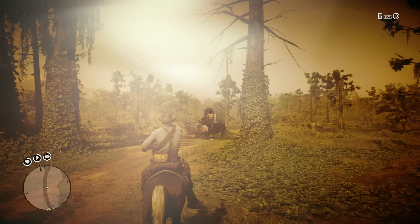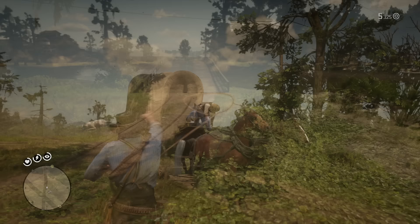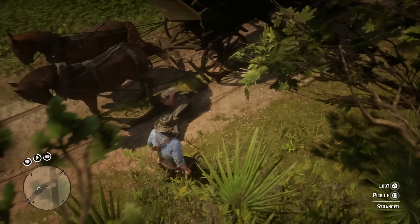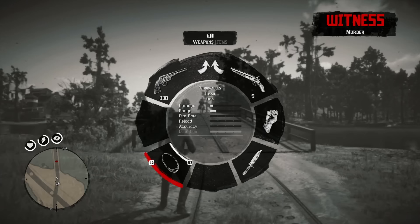Last but not least at number 15: if you kill someone on a wagon, you can't loot their body while they're in it. If you're having a hard time getting them out, use your lasso. The lasso is becoming the most versatile tool — you can lasso people off wagons, and once they're on the ground you can loot their bodies and get all their gear. That's 15 things you need to know in Red Dead Redemption 2: tips, tricks, cool features, and general things you might not have known.